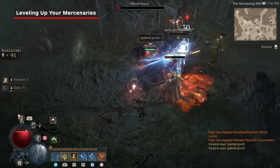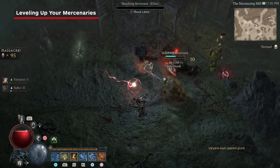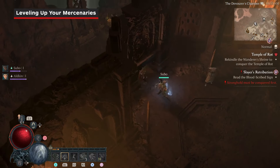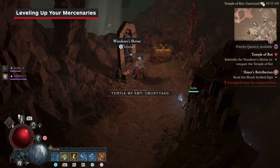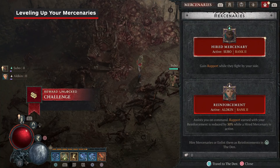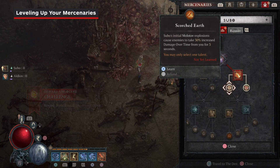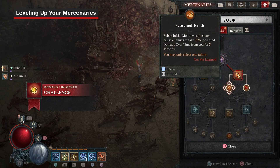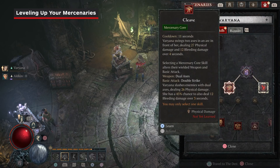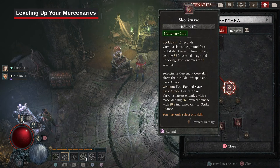It's important to know how to level up your mercs. They grow stronger using Rapport, which functions just like your own XP and skill points. Both your hired merc and your reinforcement will earn it as you fight, but the rate is higher for the party member who's actually in the field with you. The more Rapport you have, the more you can fill out their skill tree. Each tier lets you choose between two additional buffs tied to a particular skill. You can always respec if you want to try a different combination.